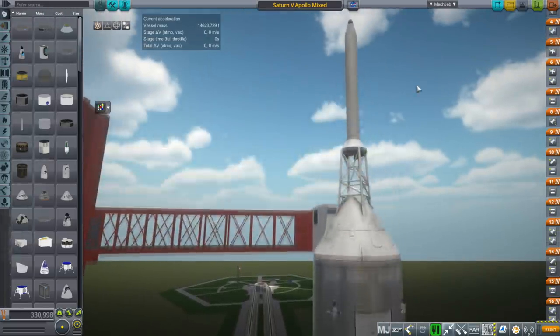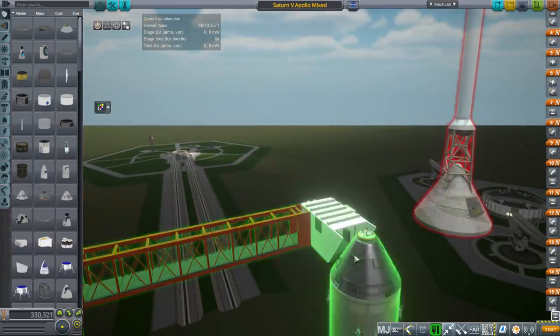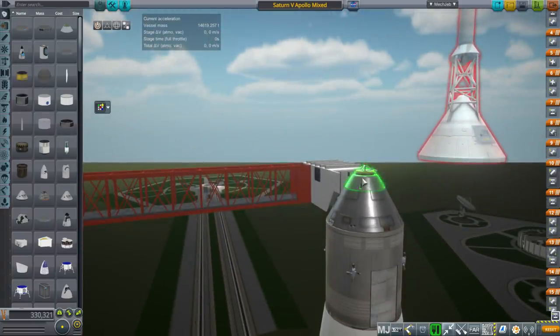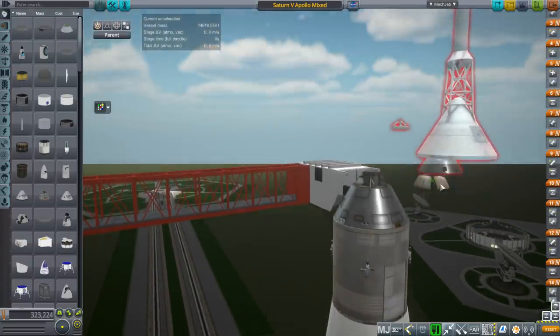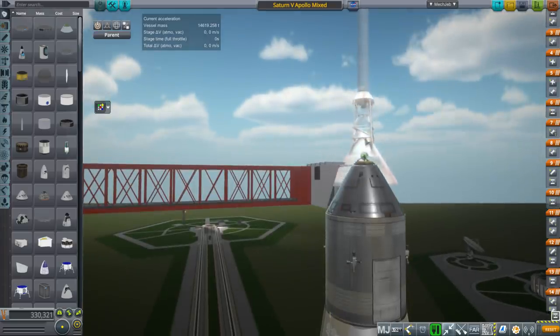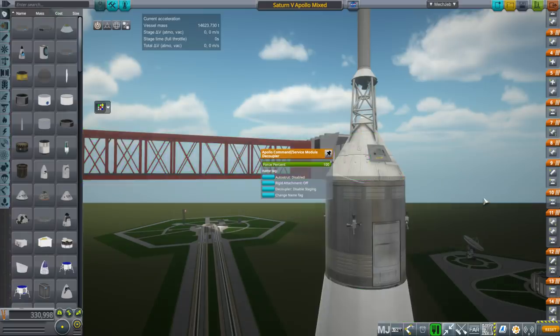Building the rocket, we'll go from the top down. First is the launch escape system, and below that it depends on which pod you use. If you use SSTU, the aero cap and parachutes are built in. Here we have the docking mechanism probe to dock with the lunar module, then the aero cap and parachutes — this is the FASA model. Then with the launch escape system on top, and a command service module decoupler below.